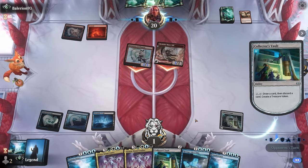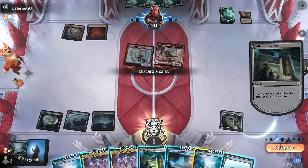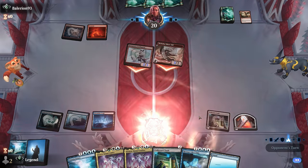Maybe on the play this hand could have gotten there, but on the draw we're just a turn too slow. Looking at what we would have drawn — we did not draw a bounce spell, though an untapped land was useful. The plan next turn would have been to activate Collector's Vault, discard Omniscience, Reenact it back, and then with double Atraxa find everything we need. Good game, on to the next one.